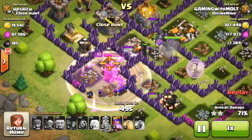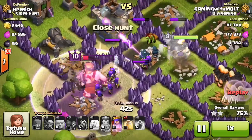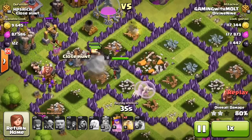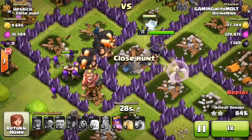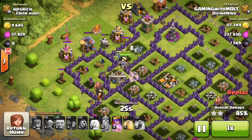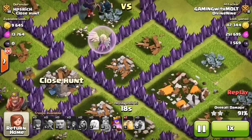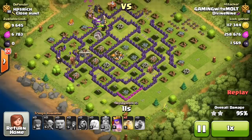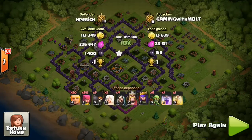We've already used our king's ability — actually no, we're about to use it right now down by this cannon. We're also going to use our archer queen's ability in just a little bit. We've got lots of damage going on, wizards down here, healers doing work. Sadly one healer goes down right as that air defense goes down. But we've still got one healer up and nothing that can shoot her. With a healer on them, our giants aren't going to die. All the defenses are down — we absolutely crushed that base with giant healer.